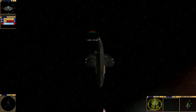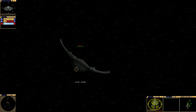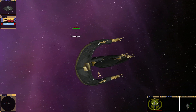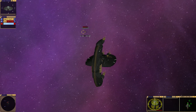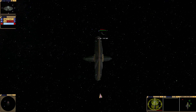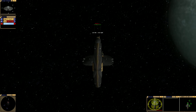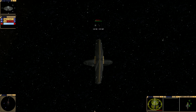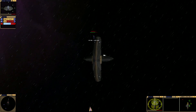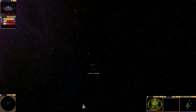Now these Death Glider dogfights are typically annoying to take out, especially with jet tiles - the same phase at times can miss it. Maybe it doesn't work like this, but too bad you can't do more tag. Manual fire - come on, get hit man! Yes - devastation by Death Glider!